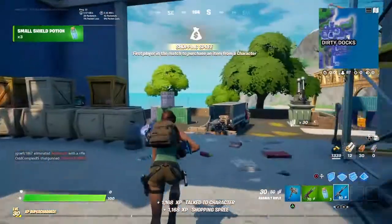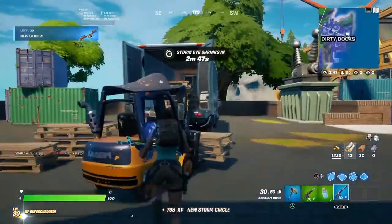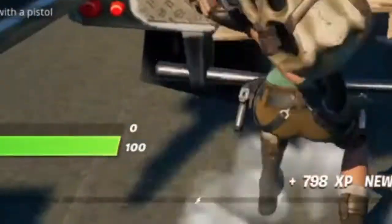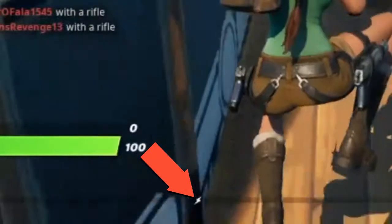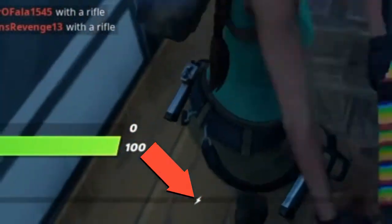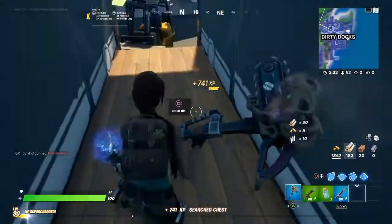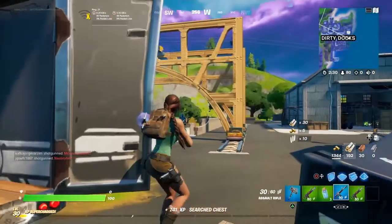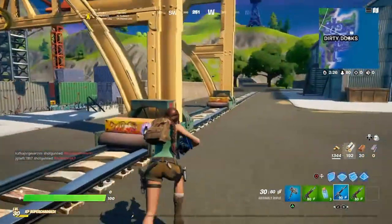I should level up right now — there we go, I just leveled up! Also, if you see this electric icon on screen, that icon means you are XP supercharged. That's another tip within tip one. Now let's kill some people as part of tip one.